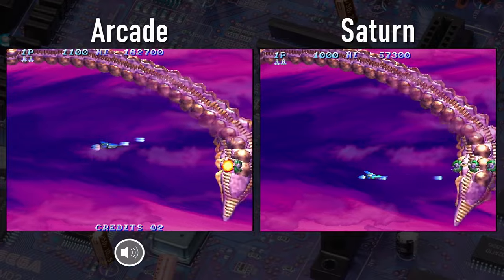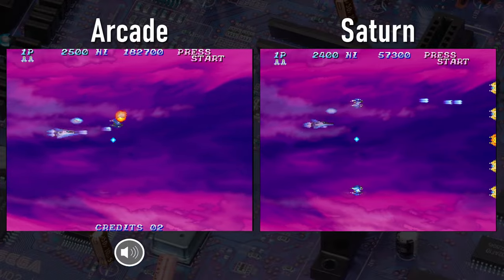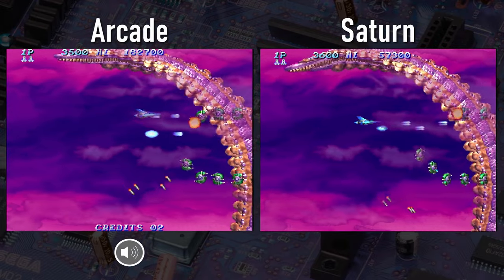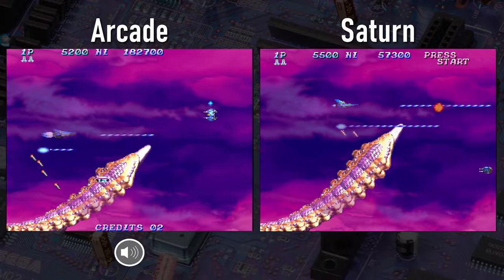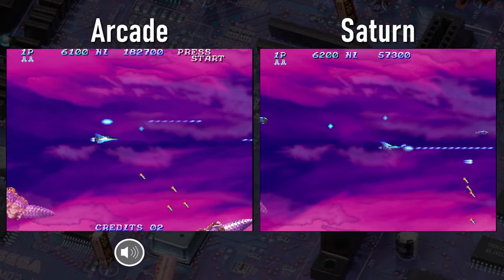So here we are underway with actual gameplay. And as you can see, we've got transparencies on the Saturn — I guess the Saturn can do some after all. After the last video, I still had some people saying they were amazed that the Saturn couldn't do transparencies. But it depends on what you're doing — it handles these just fine.